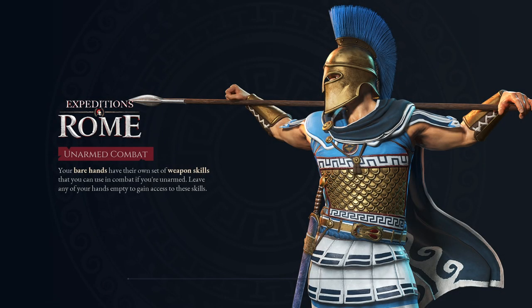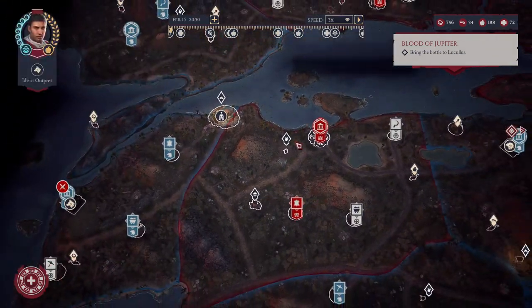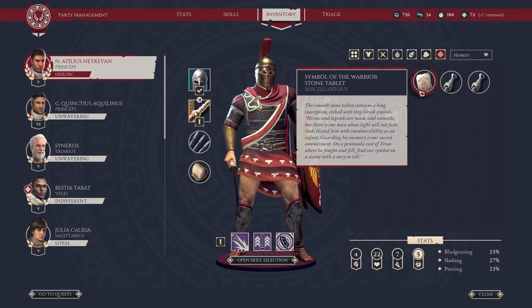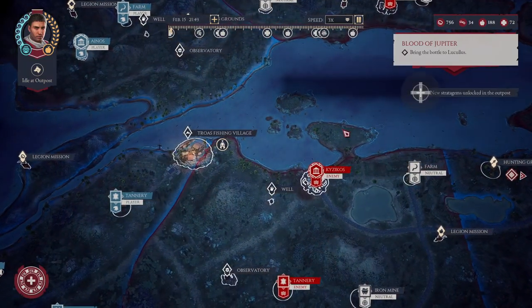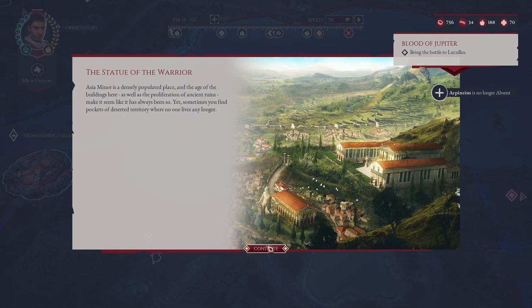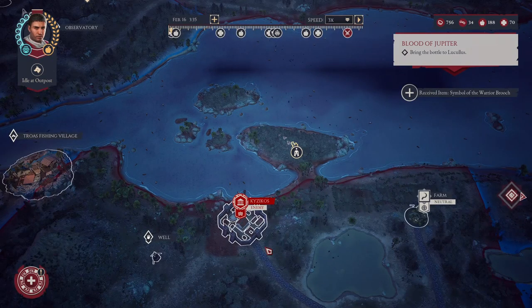We'll go to Lucullus after we finish getting this item, because it's the easier one. You don't just get an item - you get the weapon but you can also get some other types of loot. Peninsula east of Troas - that's pretty easy because there is only one peninsula east of Troas. The statue of the warrior - Mars or Ares if you're talking about the Greek one - symbol of the warrior.